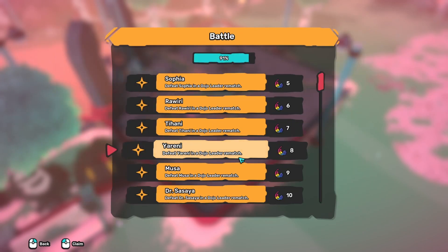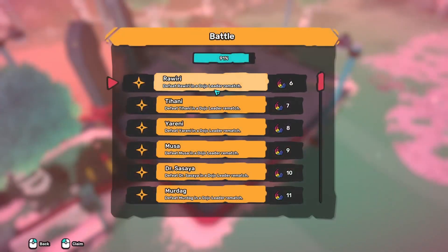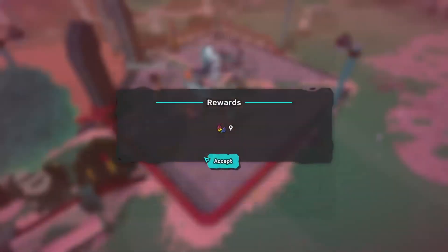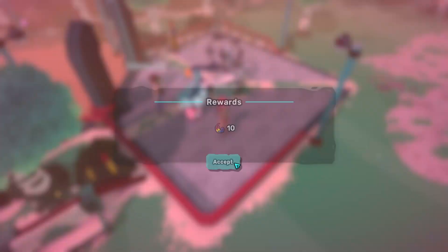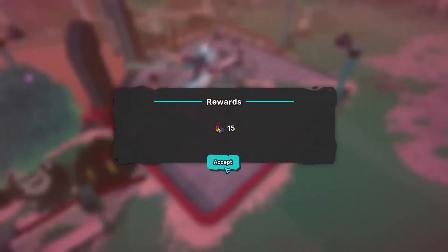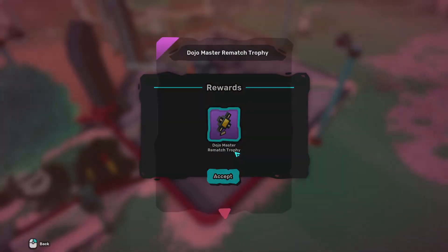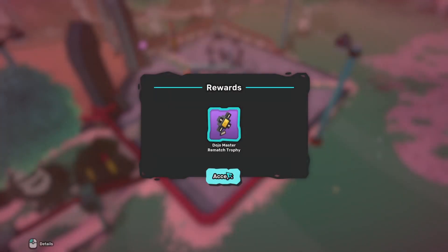This icon means we have new ones. Defeat Sofia in rematch, Rawiri: 6, Tehani: 7, Yareni: 8, Usun: 9, Sasaya: 10, Vertex: 11, and Percival: 15. Defeat all of them in rematches — we got a trophy!